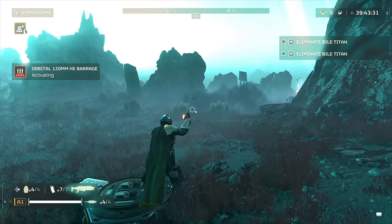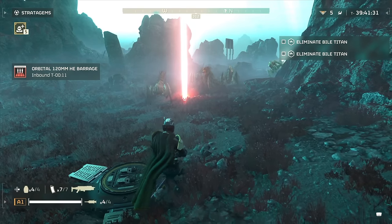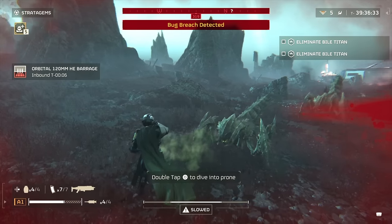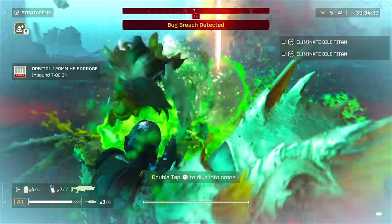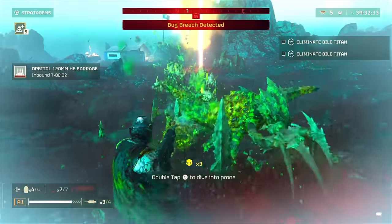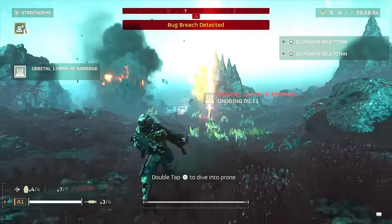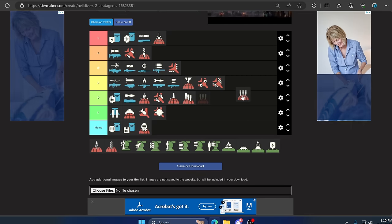Up next is the 120 Salvo Barrage. Unlike the Walking Barrage and 380, this one is concentrated to a small area. It can be used to blow up structures and where you throw it is primarily where it's going to land — so you can actually rely on it. Just don't get too close. It's pretty decent, average — C.